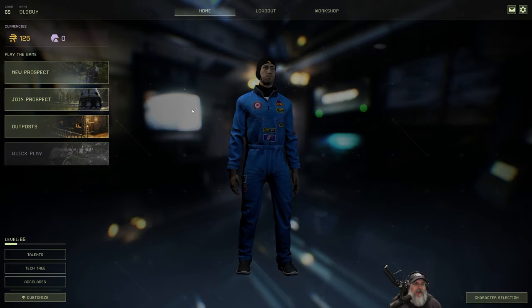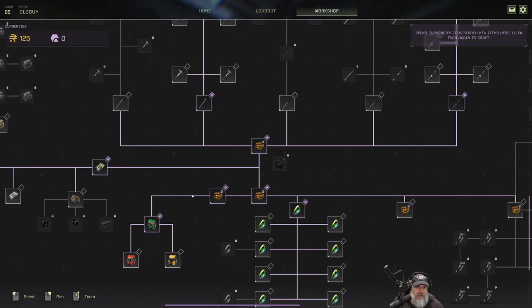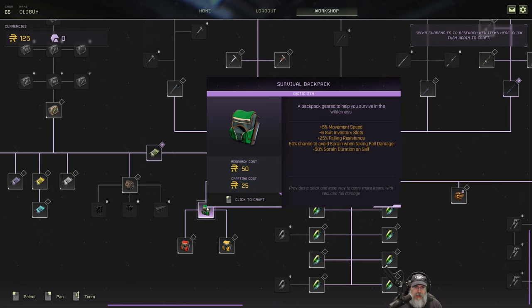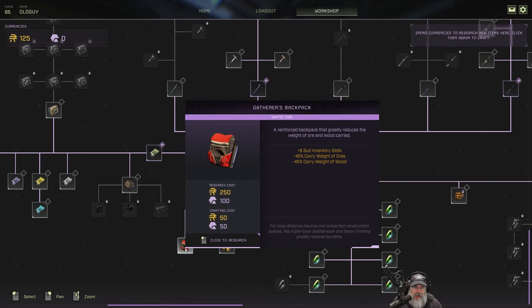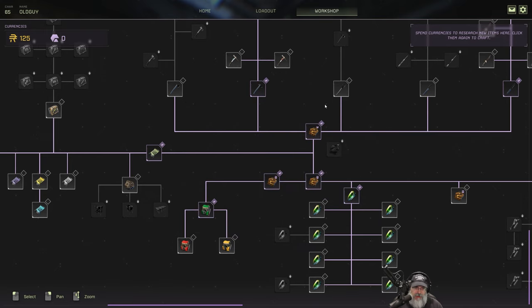Welcome back everybody to Icarus. I'm an old guy gaming and we are ready to start our next mission. Let's take a look at our workshop first. We unlocked the survival backpack the last time, but we're not going to be able to get the gatherer's backpack until we start getting into exotics. I was thinking about going ahead and just getting the MXC axe too.